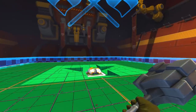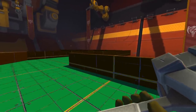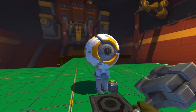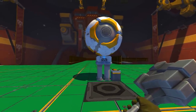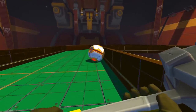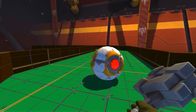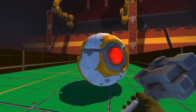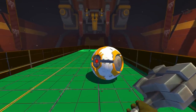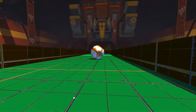Here we are at hole number two. We're going to go up and down this little L-shape and then into the hole. I'm thinking I want to cut that angle — get as close to that wall as possible, maybe hit it right in the center and let it roll up next to the corner. I went a little bit wide there but I think we have our shot — right into the hole.